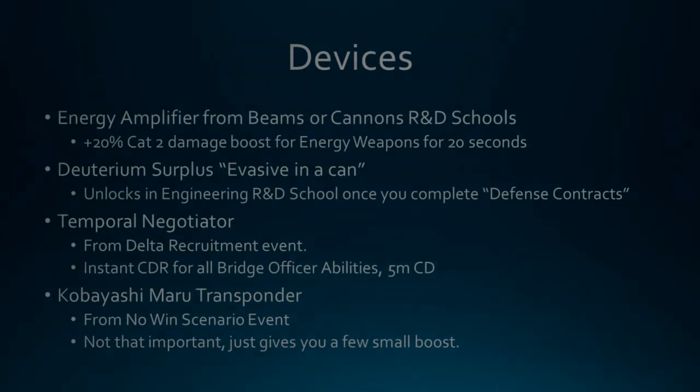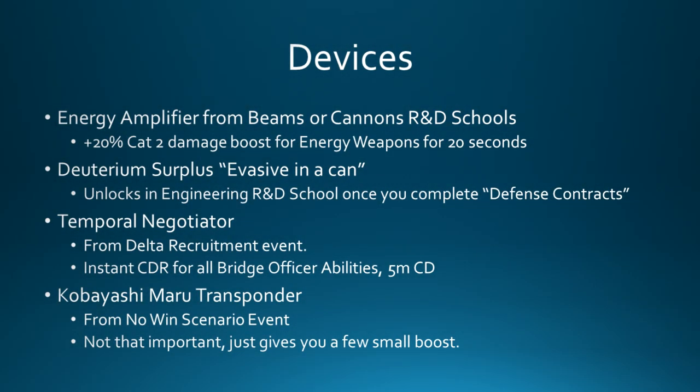Moving over to devices: the first one is the energy amplifier, which you can craft in either the beams or cannons R&D schools. This provides a 20% cat two damage boost for energy weapons for 20 seconds. Then deuterium surplus - the evasive in a can - which unlocks in the engineering R&D school once you complete the defense contracts mission. I'm also using the temporal negotiator from the delta recruitment event, which provides instant cooldown reduction for all bridge officer abilities with a five minute cooldown. The last device is the Kobayashi Maru transponder, which gives you a few small boosts.